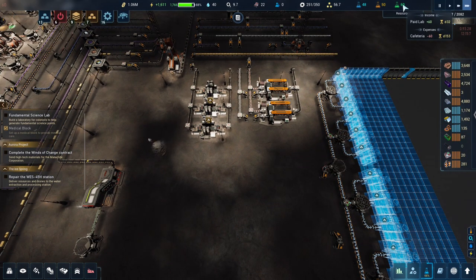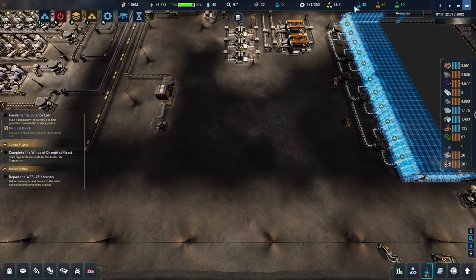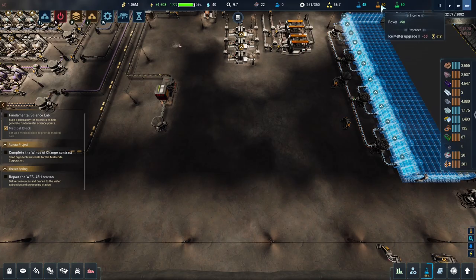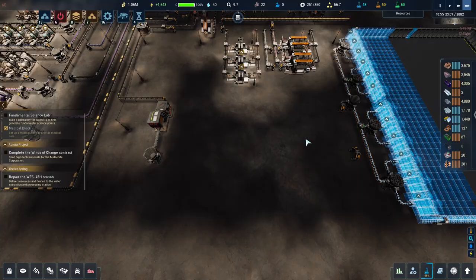I had zero fundamentals, zero engineering, and 500 social science coming in, and I was very confused because I didn't have 500 before. I went to the lab to buy some and it seems to reset it. I don't know why sometimes the science just gets a bit weird, but going to the lab fixed it.